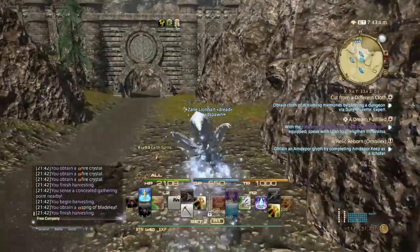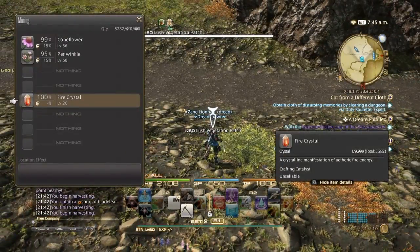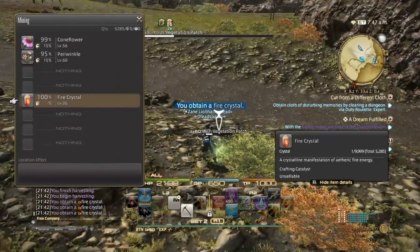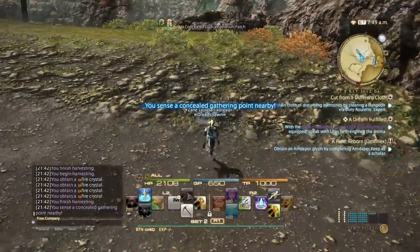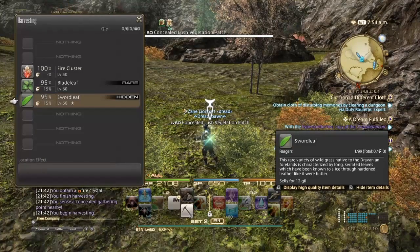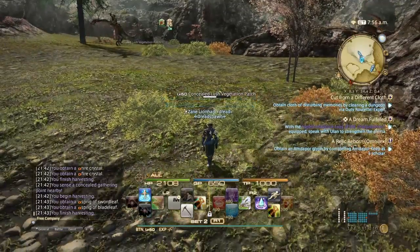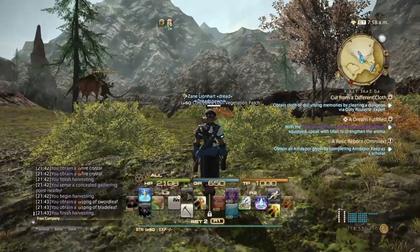You do not need high quality to trade them in — you can lower the quality to normal quality, because that's what you'll really be needing. If you get high quality by accident, don't worry, you can lower it anytime. Here are the sword leaves — the hidden rare — so grab those, grab the blade leaves, and get out. Once the node is done, I'll see you guys back in Idyllshire.